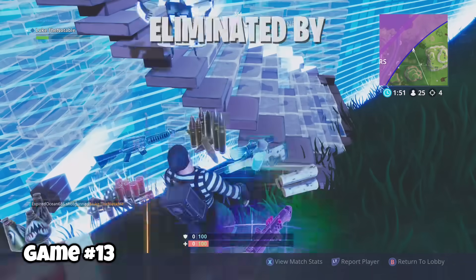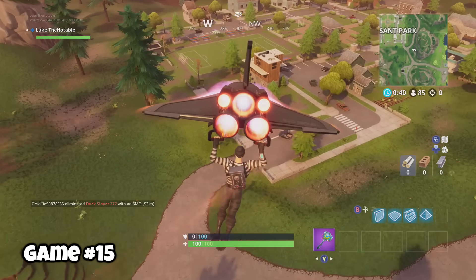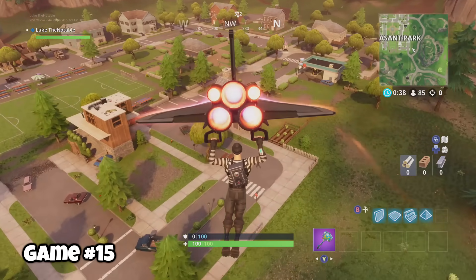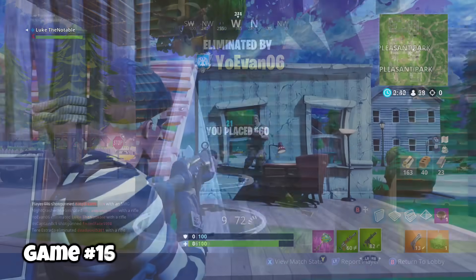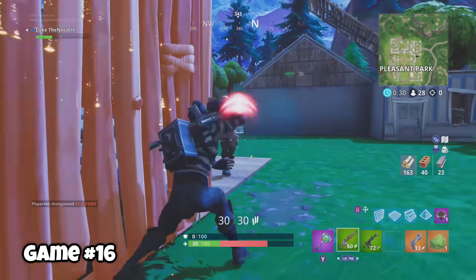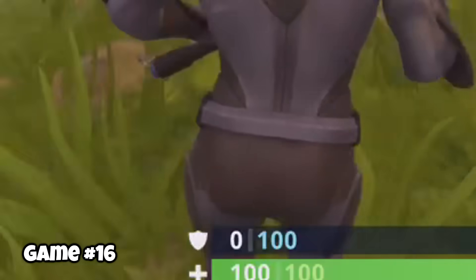If you drop into Pleasant Park consistently, you're going to have some pretty terrible games. But that's not to say you can't win at this location, and dropping here consistently definitely made me a better player. But remember, we're still only on game fourteen. Game fifteen, I was surprised by a default noob that had a soul. Game sixteen, I wore the Omen skin without the cape.